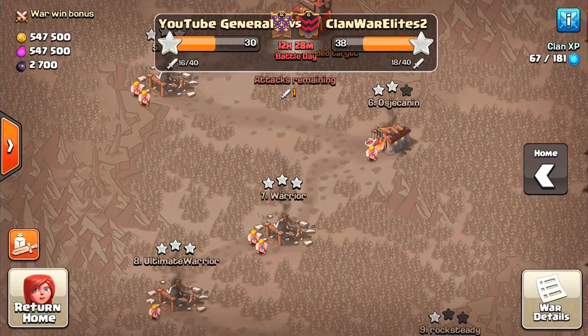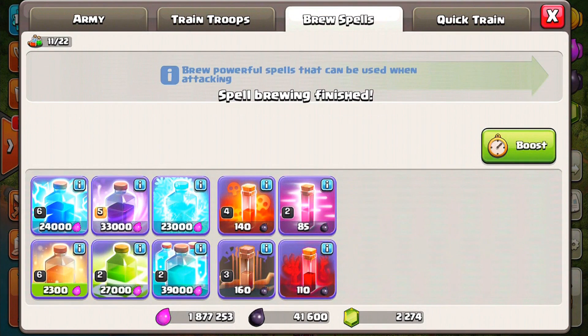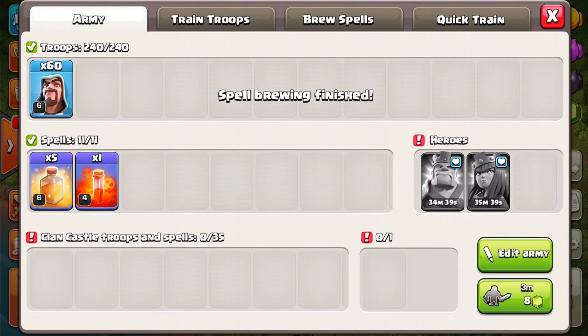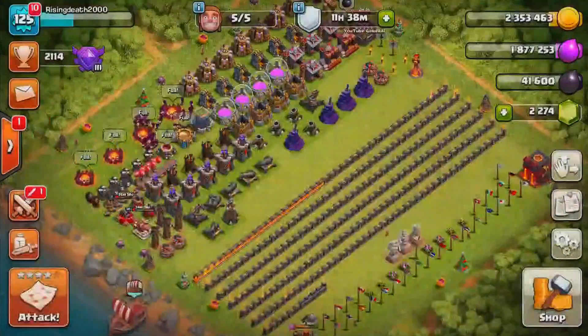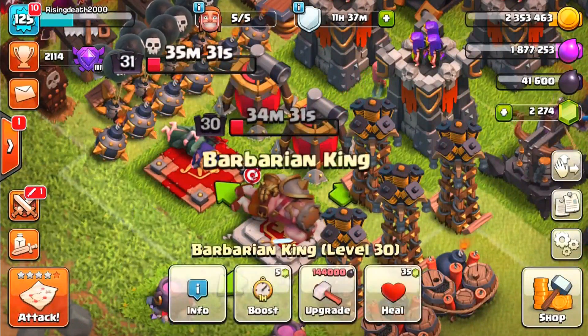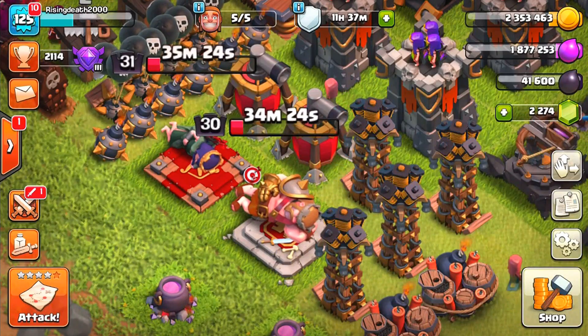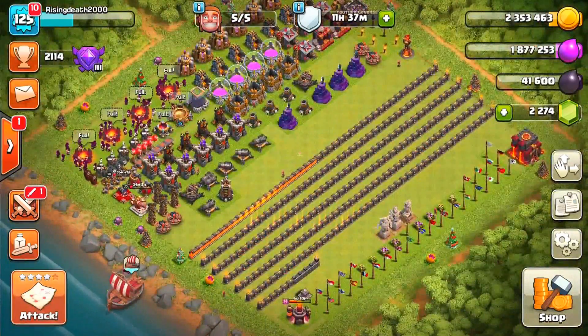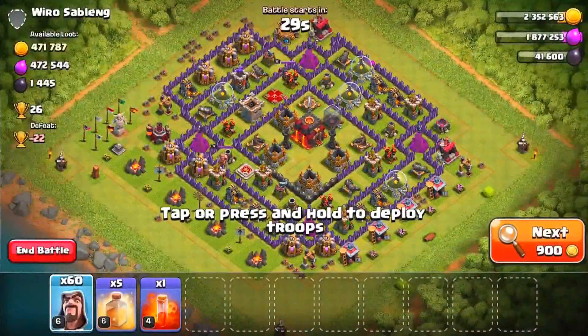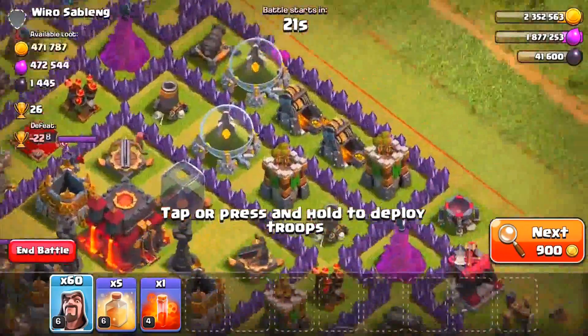We've got mass wizards and five heal spells — this is going to be a ton of fun. Let's train up a single bonus and gem it up. We're not going to gem up the king and queen because they're still 35 minutes from reviving — that would be about 69 gems, which I don't want to waste. So we're going into battle with just our wizards and healers. We've already landed on a perfect dead base — we're going to have a ton of fun.